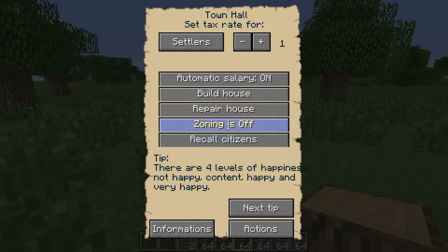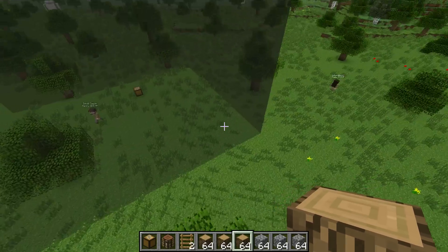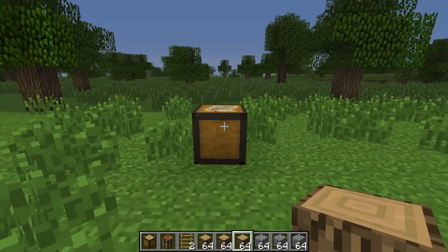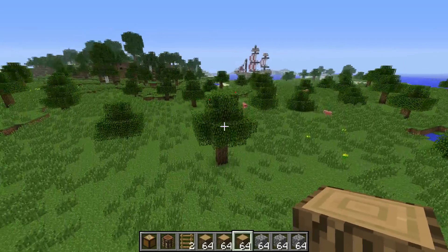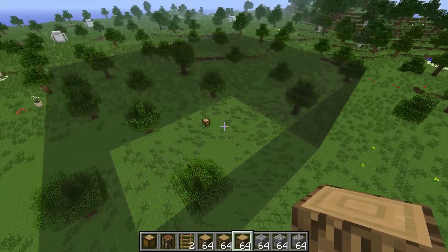Build house and repair house are for the builder — I'll show you that separately. Zoning is a new feature we've added. It was very hard to position your hut chests without buildings overlapping, so by turning zoning on it draws a box around the chest showing the extents of where the building will eventually be. The orientation you're facing when you turn it on is the back of the building, and the front is where the door is. It's a little glitchy — this is a beta release — but in general it works pretty well.